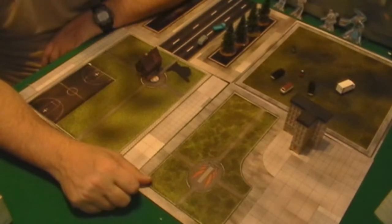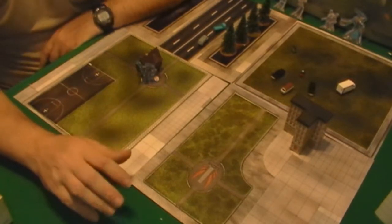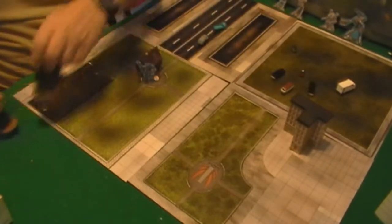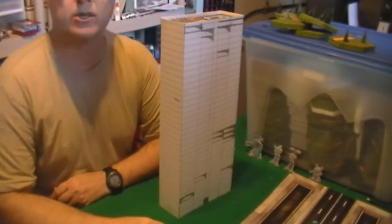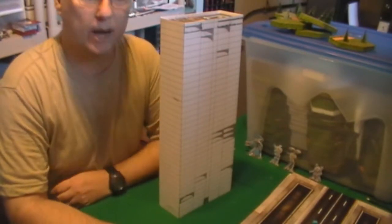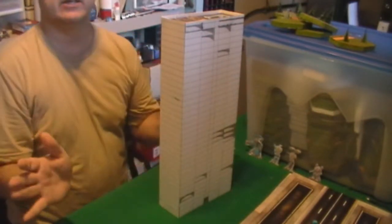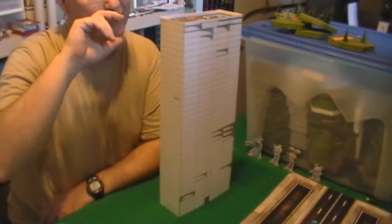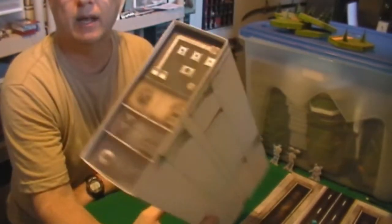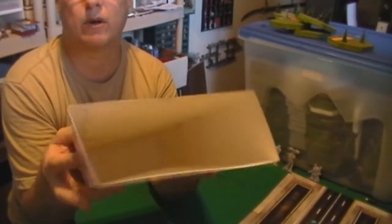One last project I've been working on is a skyscraper. I just wanted to throw something together and it took me about an hour. What I did was cut out some poster board, long enough that I could score it and fold it around just like I was doing with all the other cardboard buildings. I used a Drop Zone Commander rooftop just to give it a good-looking top. I still need to put something inside so it doesn't have that hollow look when I put it on the table.